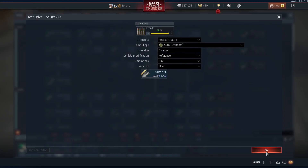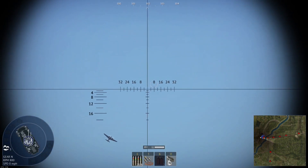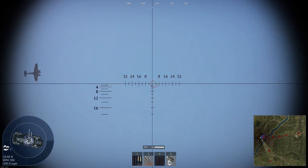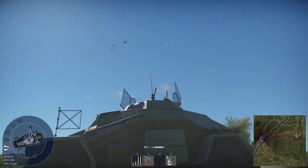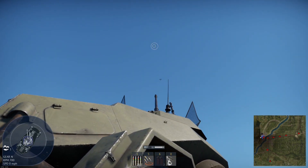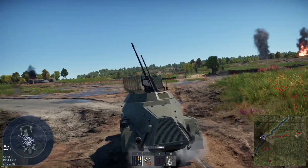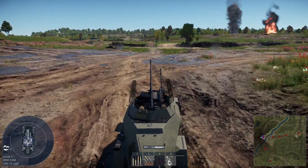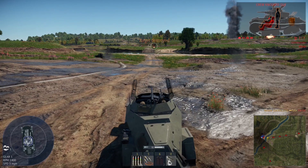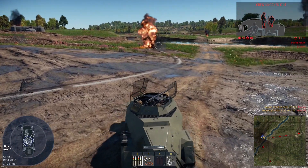We're going to quickly give the German variant a test drive just to see how it performs. Now we're just going to try out the Chinese one. One advantage I may have forgotten to mention earlier is that while it is slower firing, it does carry 20 rounds of ammunition — I think the German variant only had about 10. And because we're slow firing, you can adjust your aim a little bit more and fire more rounds at the enemy.